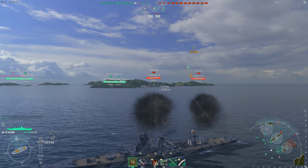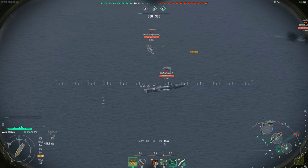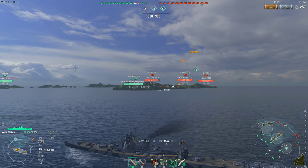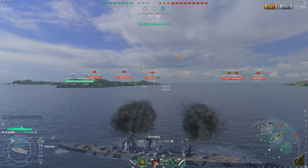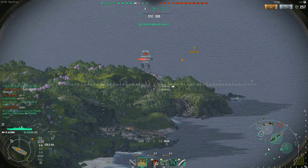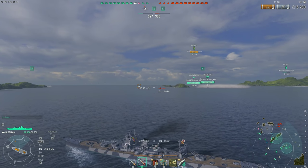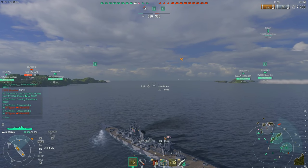It's so weird because these secondaries — for this battlecruiser type of ship — are actually pretty good. Apparently they have improved penetration. And with AFT, these secondaries can get up to 6.3 kilometers. If I were to take the secondary module, that would boost them out even more. Which raises the question: why in the world does this thing have secondaries like that when you can barely use them?